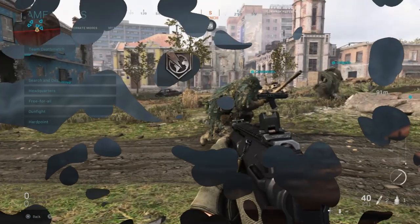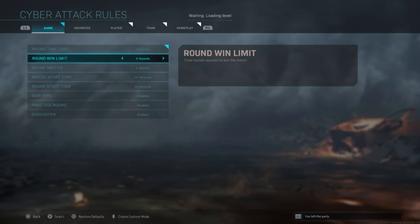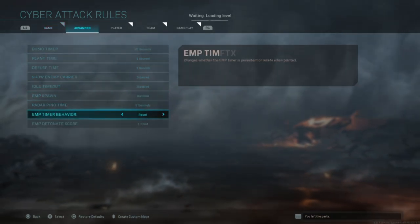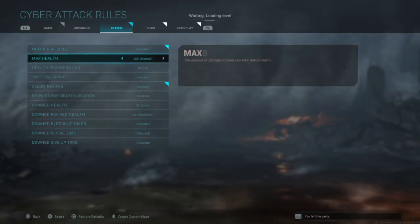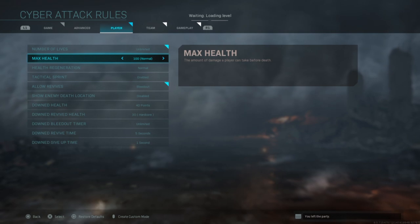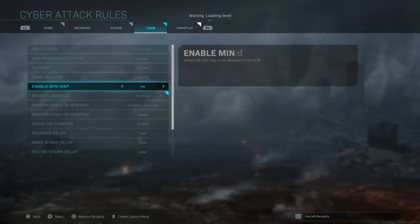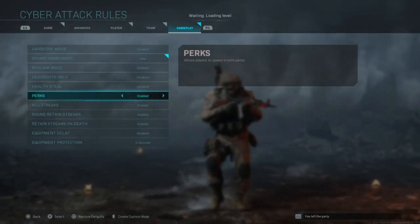The first thing you want is to have a cyber attack private match loaded up. You'll see some game settings and you'll want to customize your game with these settings — for instance, you want infinite lives and to adjust the bomb timer if needed. If you want to make the game unlimited that's fine, but the object of the game is basically like team deathmatch except you do not go after the bombs in cyber attack.